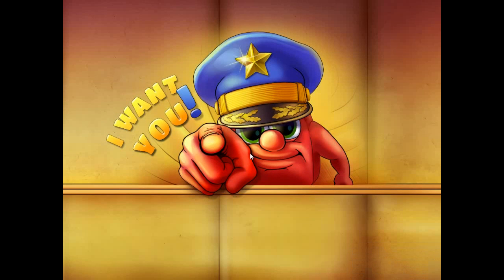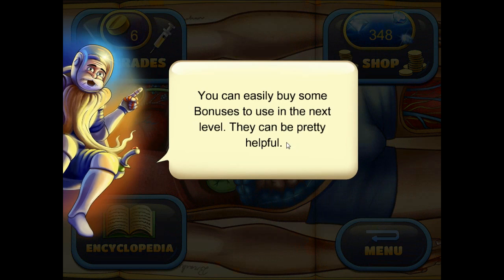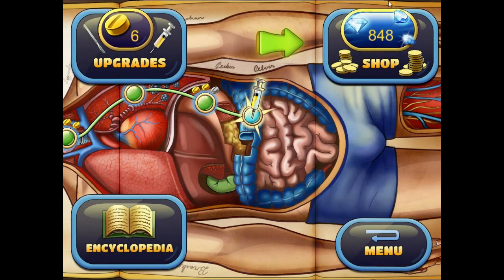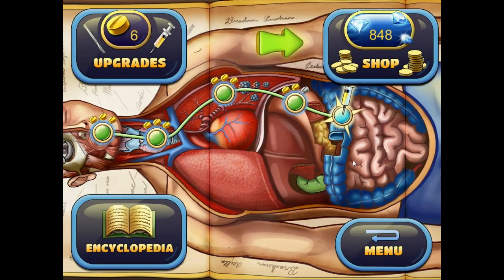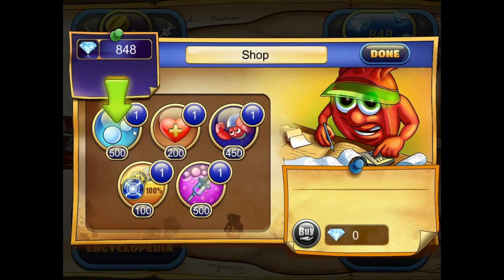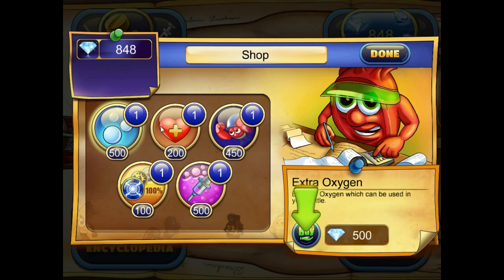We've got an upgrade screen, so we can have a look at the upgrade system. You can use diamonds here — in the iOS version you can actually buy the diamonds and that's how the game makes money because it's a free game. Five additional hit points... so you start off with more oxygen. In-game abilities will be ready — adrenaline is on everyone.